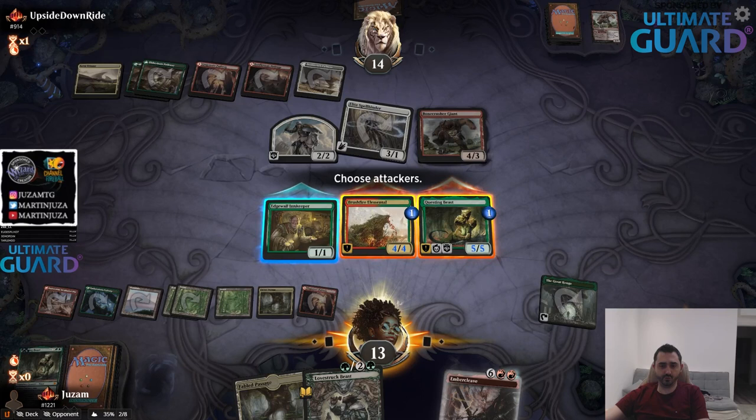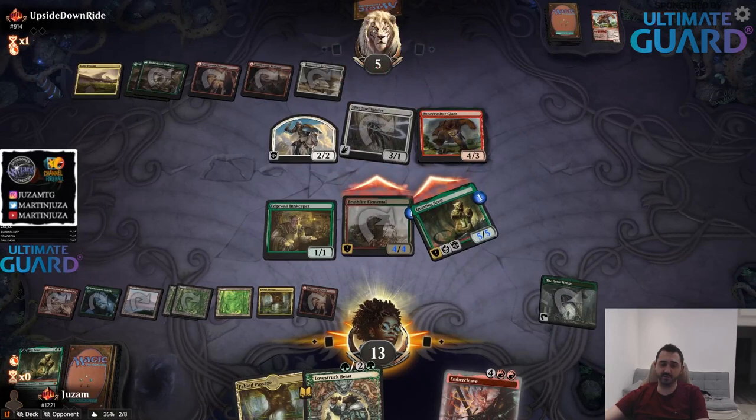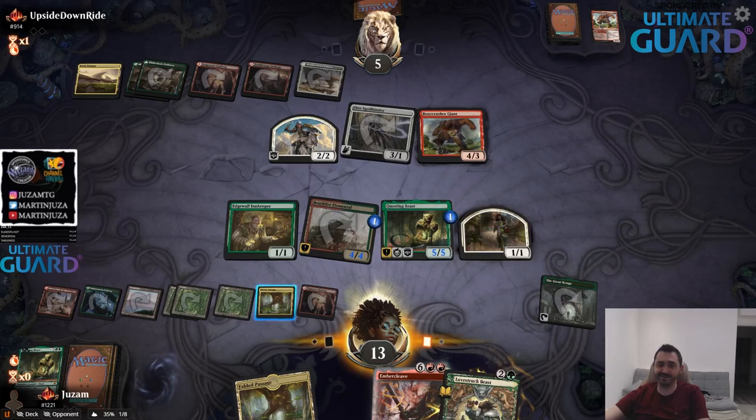These two get in there, I'll make a 1-1 token from Lost Struck Beast. It's gonna be nice to actually have a season where results don't matter.